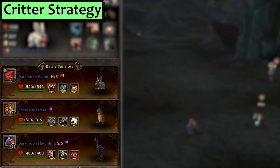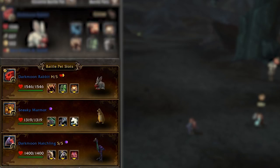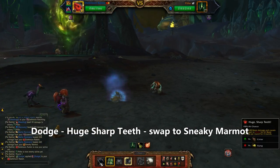Next we'll do Critter. I'm using the Darkmoon Rabbit — it is key that it's a Darkmoon Rabbit — set up with Huge Sharp Teeth, Dodge and Burrow, a Sneaky Marmot with Jab, Blinding Powder and Smoke Bomb, and a Darkmoon Hatchling with Trample and Predatory Strike. This one is kinda long so buckle up.